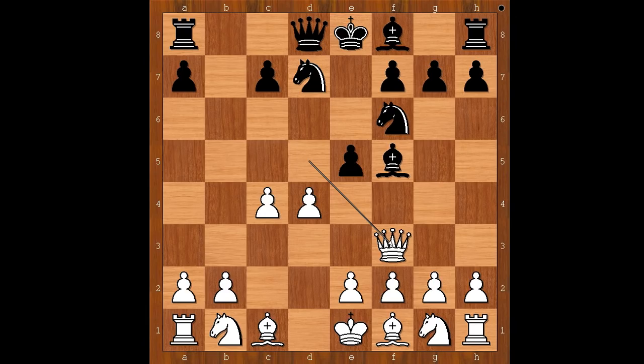This is a very interesting moment of the game. Because usually, you don't exchange a developed piece for a piece which is not developed. But in this case, playing with the black pieces had a good reason. Bishop takes knight on b1 was played.